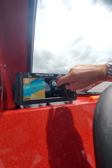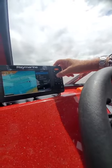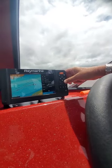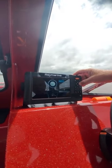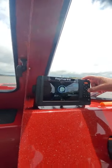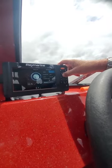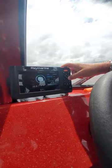Say you wanted to change the dashboard settings — all you have to do is hit the Settings button, then it says switch, go down there and hit OK. Then you can go to Engines, you can go to Navigation — that gives you your feet, your compass.